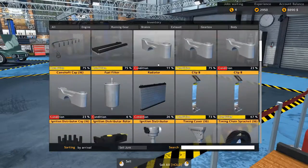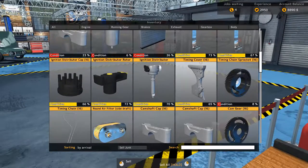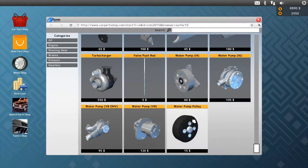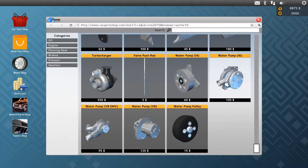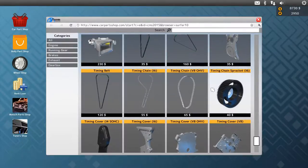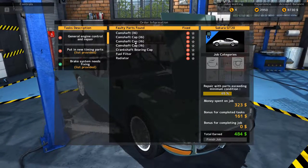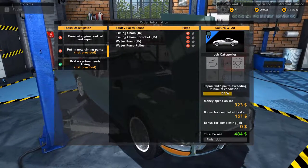Timing chain sprocket — we've got to get one of those for the i6 as well as a water pump and water pump pulley. Let's go back and verify: camshaft, three camshaft caps, crankshaft bearing cap, fuel filter, radiator, timing chain — I think we're ready to go.